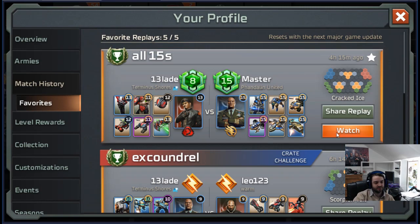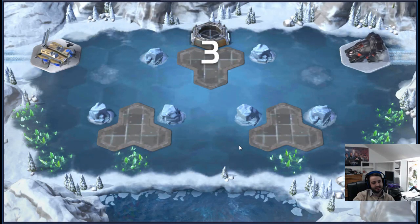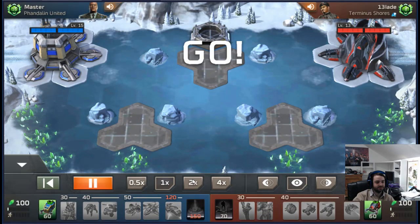The first one we're going to go into is against Master - he's 15th on GDI. As you can see his entire deck is level 15 max trained, this is an absolutely maxed out deck, as high level as you can get. Those of you who've seen these guys play might know that Master is perhaps not the scariest whale in the game, but he is all level 15 so I thought I'd show you this one.